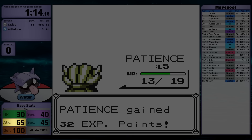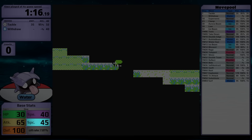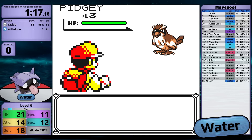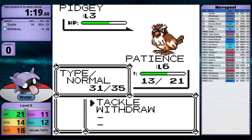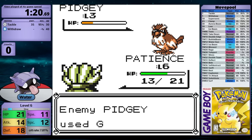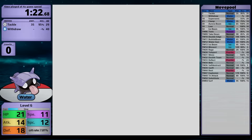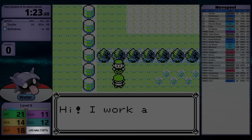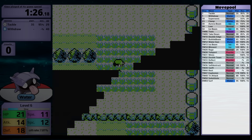30 HP, 65 Attack, 100 Defense, 40 Speed, and 45 Special. As a water type in Generation 1, the low Special stat is really unfortunate. Also, the low Speed is a problem in Yellow version, because the mid-game has some major enemy level boosts, and it also gives me a low critical hit rate of only 7.8%. Typically, water types have decent move pools, but Shellder is not one of them.